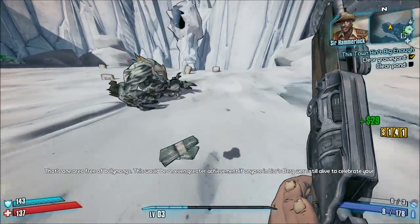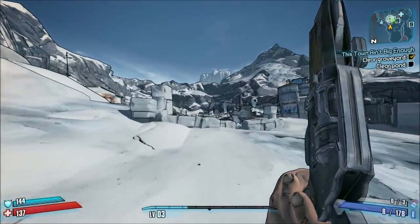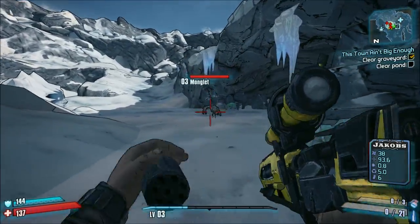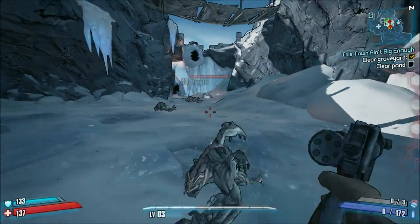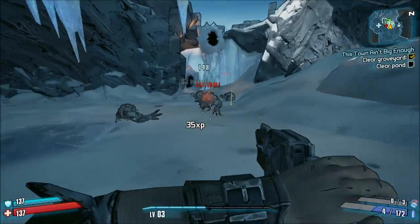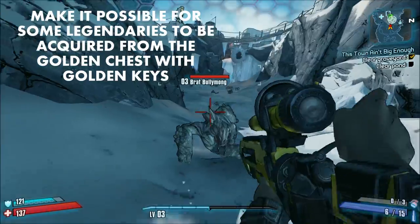I honestly don't think this would be particularly hard to patch, as they're already doing something similar with enemy level scaling in Ultimate Vault Hunter Mode. The only foreseeable problem is that damage scaling might need to be rebalanced to accommodate lower health values, but that seems like something they could tweak by changing just a few numbers. Number four: golden chests, golden keys, and how both can be used to acquire some — but not all — legendaries.